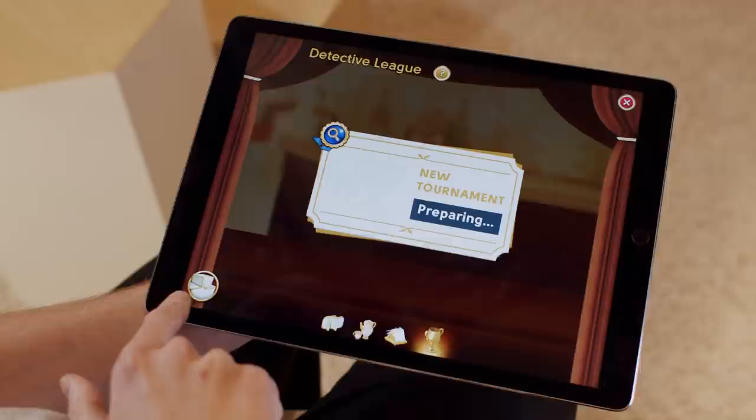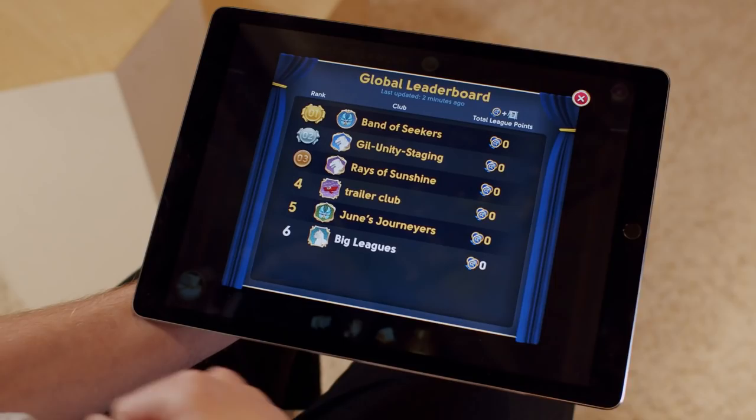If you are curious how your club did compared to the many other clubs around the world, click on the global leaderboard icon here. This will show you the total league points achieved by the best teams competing in the league.